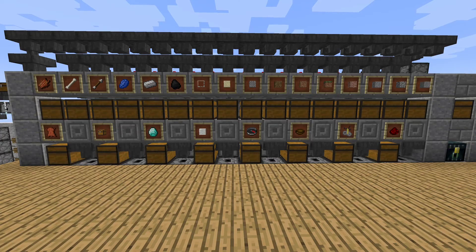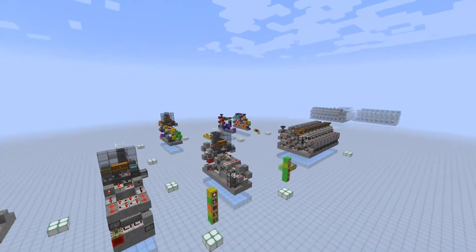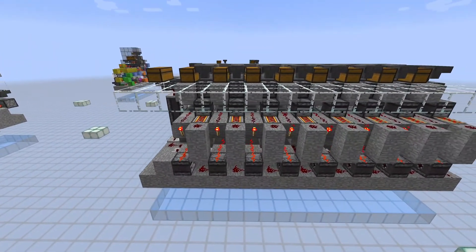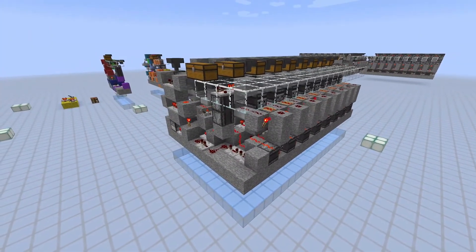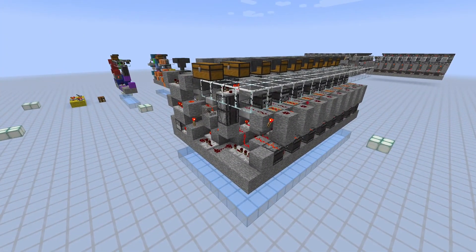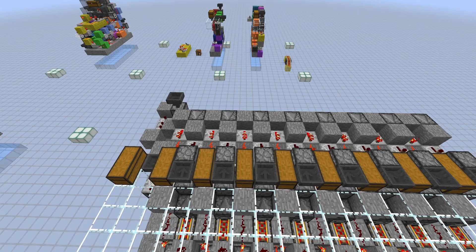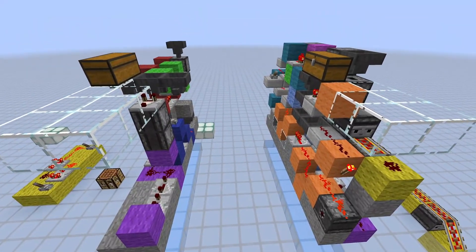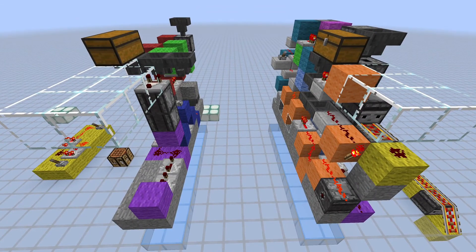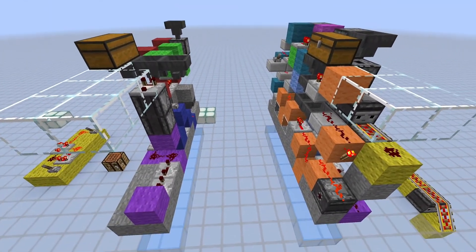Okay, so now that you've seen it in action, let me quickly show you how it looks without all the decorative stuff around it. This is the plain sorting module. You have two options: you can either check out the world download in the description and start playing with this thing, or if you're interested in how it works exactly and you've got another 20–25 minutes to watch a video, click on the link in the description or on the screen to watch my 'how it works' explained video on this build.